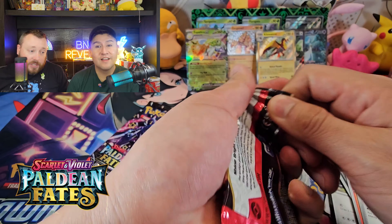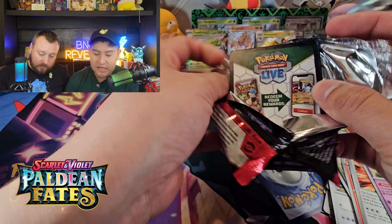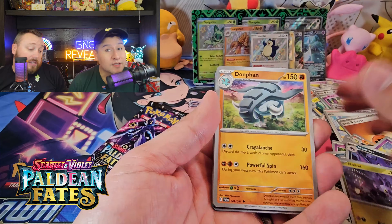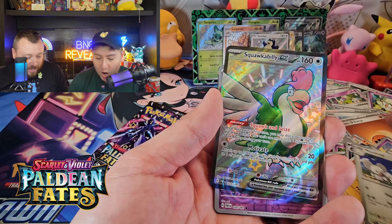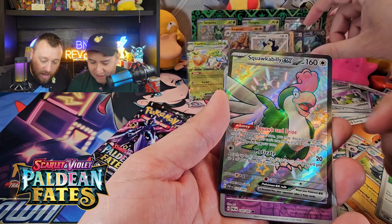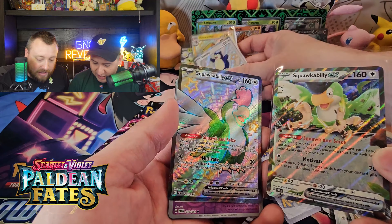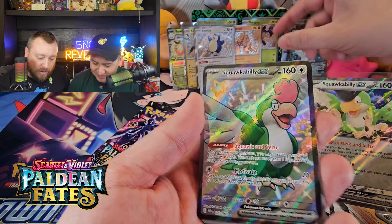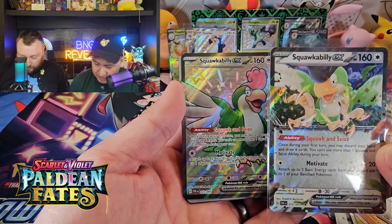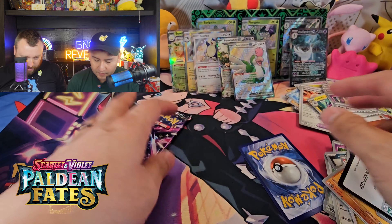I just got my Snorlax in Pokémon Sleep up to ultra level 4 this morning! Is that the same Snorlax with the little sleeping hat? That's the one you get in Pokémon Go for playing Pokémon Sleep. Squawkabilly EX — full art shiny! Didn't we just pull the normal version? Here's the comparison — that's the normal and that's the shiny. The full art is absolutely fantastic. Squawkabilly came in different colors in the game, but in the card game we only get the green version.